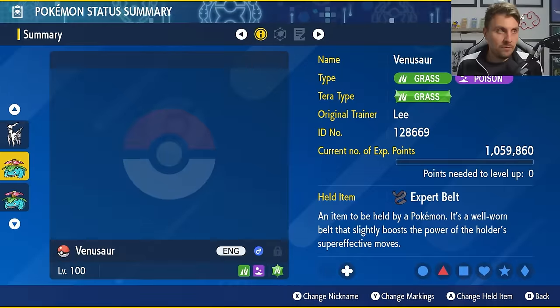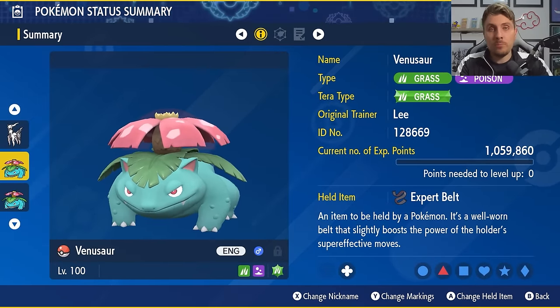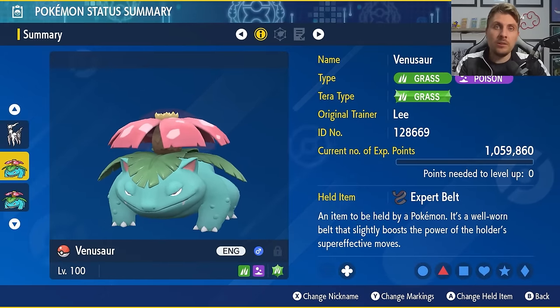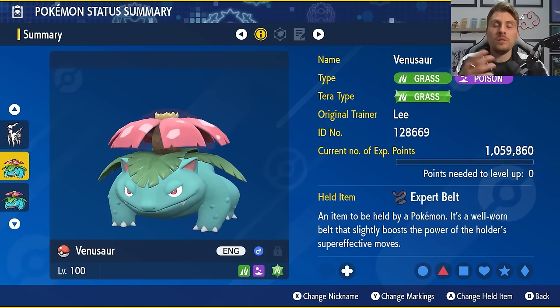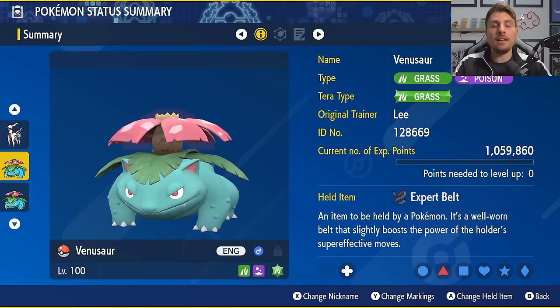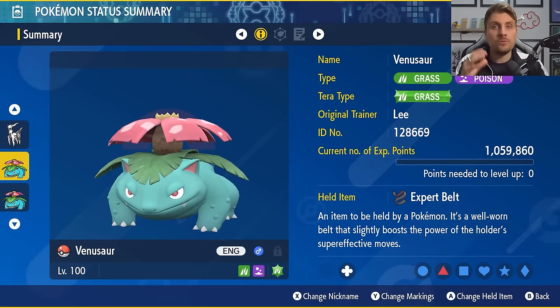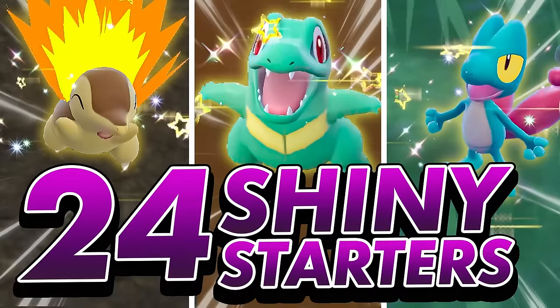Starting things off with Venusaur — it is one of the starter Pokémon, so you'll need to either trade in from Pokémon Home or unlock the starter Pokémon to get them in the Terrarium. This can be done in the post-game of the Indigo Disc; if you want details there will be a video linked in the description showing you how exactly you can unlock the starter Pokémon and get them in your game.